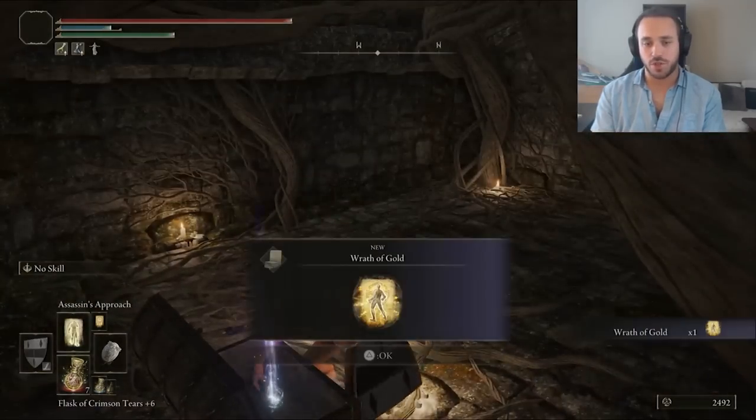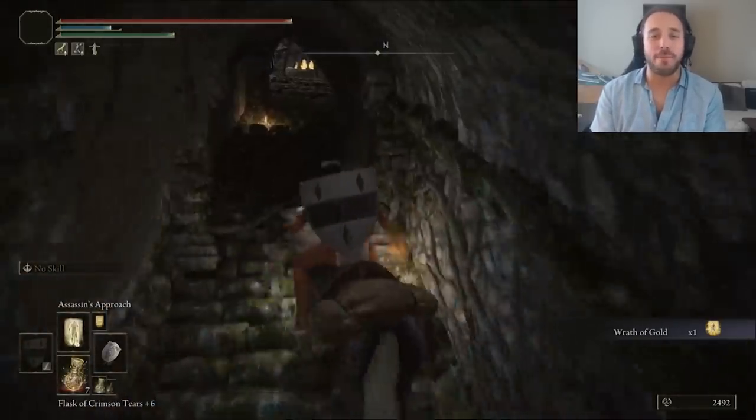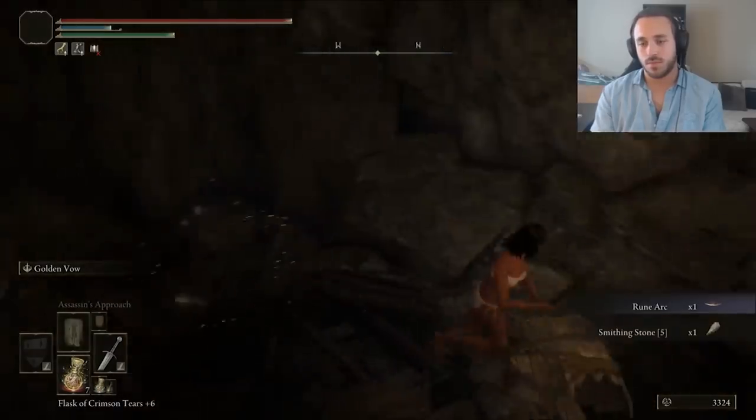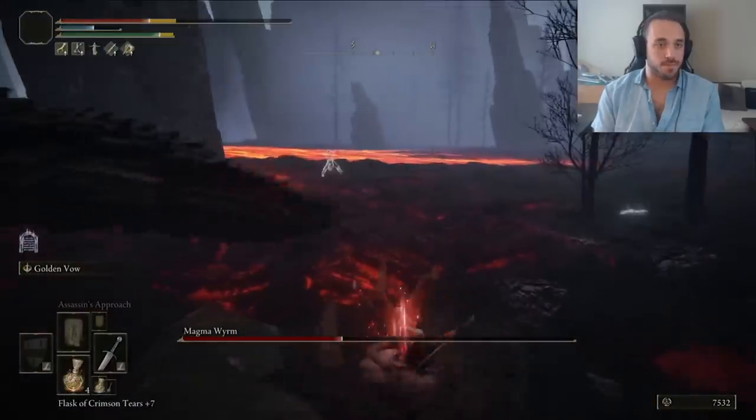Then I grabbed the Wrath of Gold spell — I'm also going to forget to use this, but it's the big wrist slam thing she does in the movies. For things we're actually going to use, here's the Altus Tunnel with a bunch of Smithing Stone Fives and a Sacred Tear. All great. Another Magma Wyrm, another easy win — just get the crit, pop the Golden Vow, get another crit...